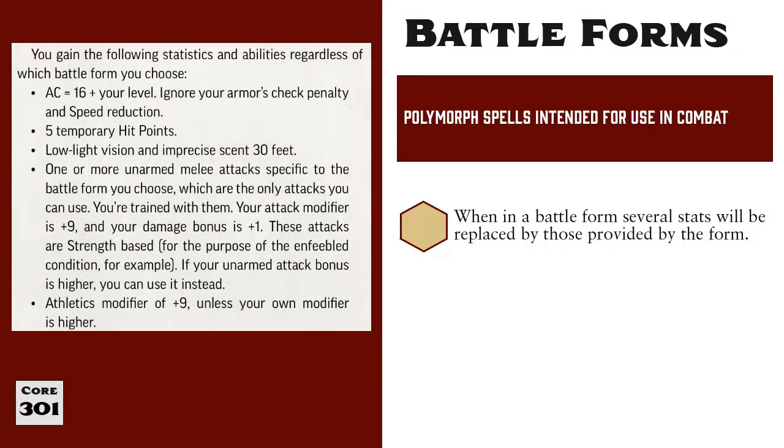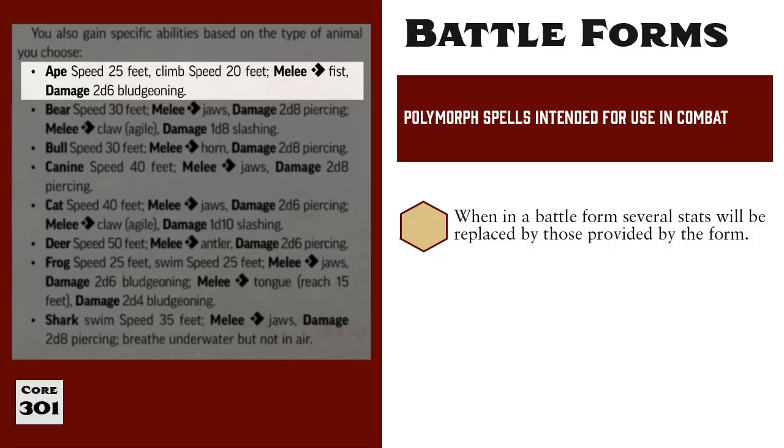Now let's talk about damage. Each form also grants at least one attack, and it says here that your damage bonus is plus one. For example, Apes can punch with a base damage of 2d6 bludgeoning, and we add one to that per the spell, making it 2d6 plus one. This often leaves players scratching their heads and wondering why a gorilla would only have a plus one damage bonus, and more than a few players go searching for an Ape's Strength Score with the intent of adding it to the 2d6 plus one. When polymorphed in a Battle Form, the Battle Form's traits replace yours — you get what they give you and nothing more. So when you're an Ape, your damage is 2d6 plus one, nothing more unless you heighten the spell.